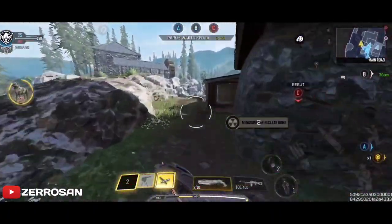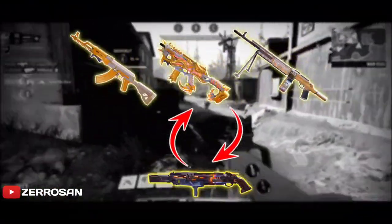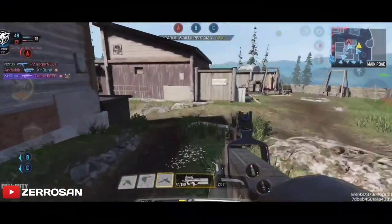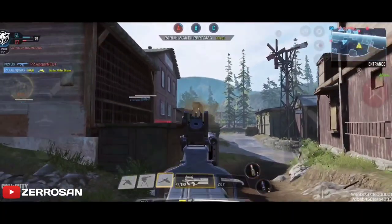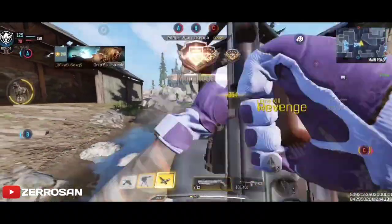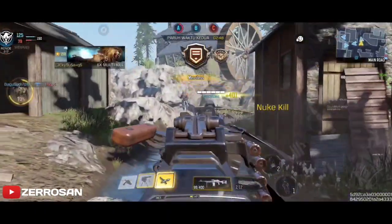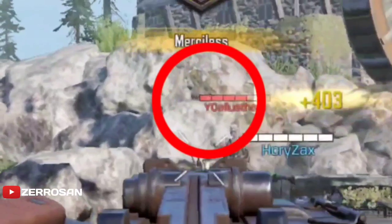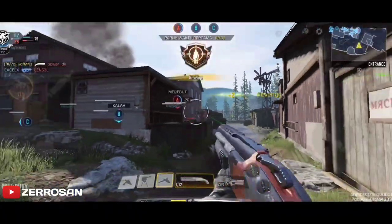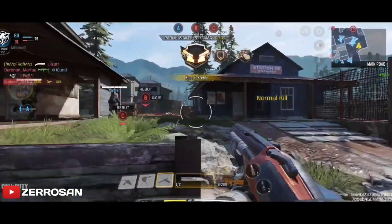Dan di sisi lain pun, damage atau kerusakan dari pistol ini untuk duel jarak yang jauh akan berkurang dan tidak terasa bagi musuh. Dan tentunya, dua kali tembakan tidak akan cukup melumpuhkan musuh, apalagi darah musuh masih full. Jadi hindari duel jarak jauh, dan jika ingin mendapatkan long shot dengan pistol Shorty ini, lakukan cara seperti ini. Pertama, tembaki musuh dari jarak jauh tapi tidak terlalu jauh, cicil dengan tembaki perlahan dengan gunakan senjata utama kalian seperti ini. Sambil menembak, perhatikan darah atau HP musuh. Jika darah musuh tinggal sedikit, segera ganti senjata utama kalian, ganti dengan senjata kedua atau pistol Shorty ini. Lalu akhiri kill musuh dengan gunakan Shorty kalian.